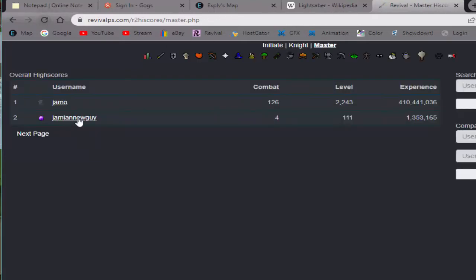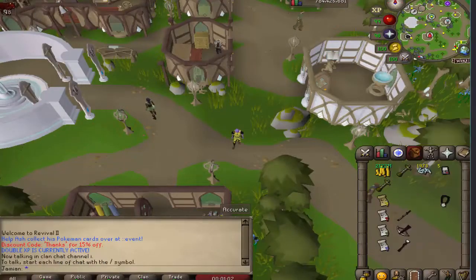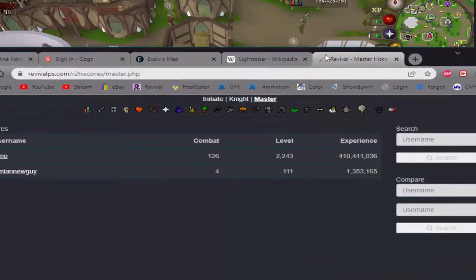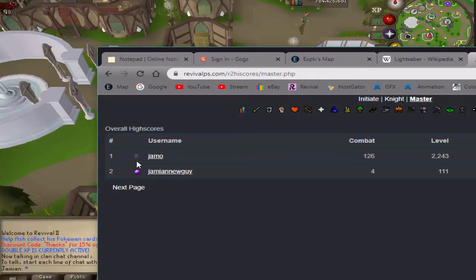I think legit no one else is logged out yet. The high scores link is in the description below as well as the link to the thing. It's based on your mode — initiate, night, master — and if you look next to your mode it'll also show your icon, so you can still get credit for your iron man.